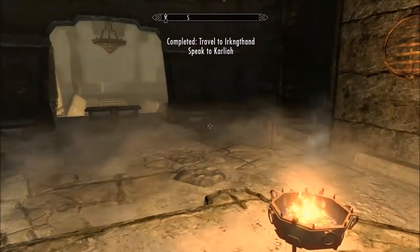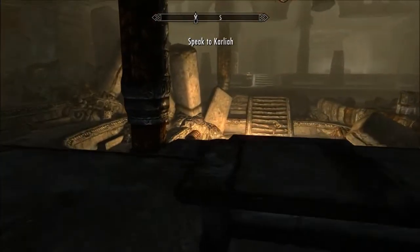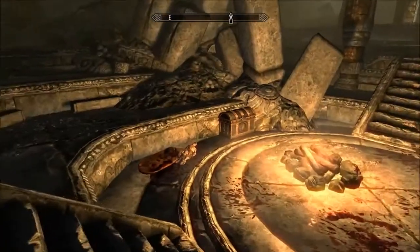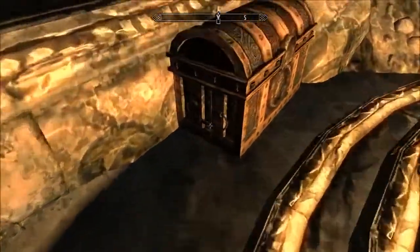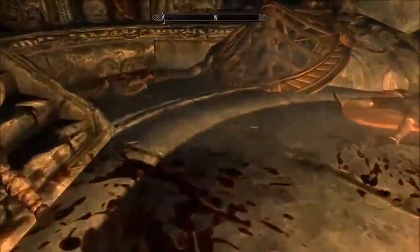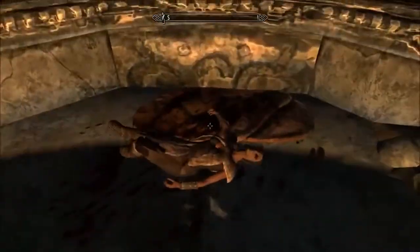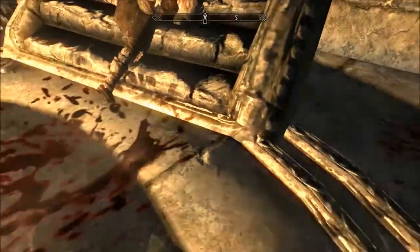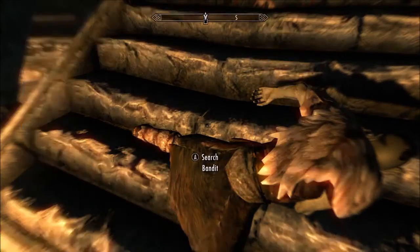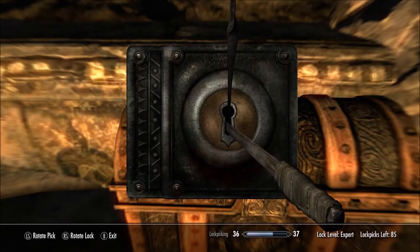Okay, so we need to speak to Karlaia first off. Let's just take a quick look at her surroundings — okay, there's nothing. Mercer was in here; all the bandits are dead. Let's see if they had anything good. He had a lockpick, that's nice. An expert chest — we will go to that, but I just want to look at the bodies. You had a potion of plentiful healing; we're definitely gonna need that. A little bit of gold and a lockpick we're gonna use for when we open the chest.